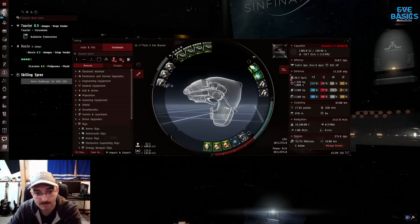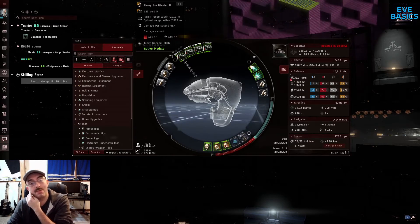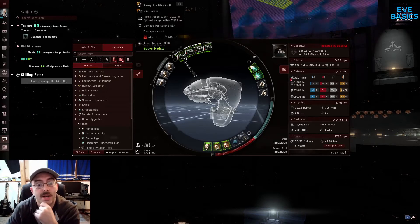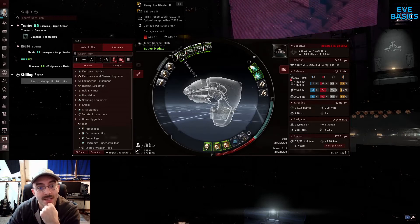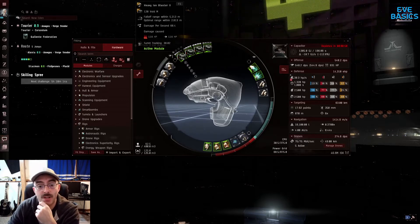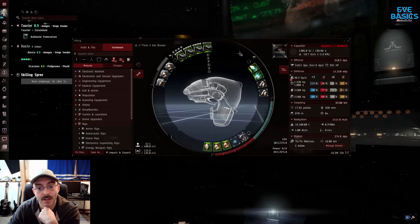Let's go over the fit. I'll start up here with the heavy ion blaster IIs. I fit ion blasters because I couldn't fit neutron blasters — they're too big. So I put the ion blasters on and they're running void ammo, which means your optimal range is within 2800 meters. So you've got to maintain that range to get your maximum damage. I orbit at 500 in this thing.